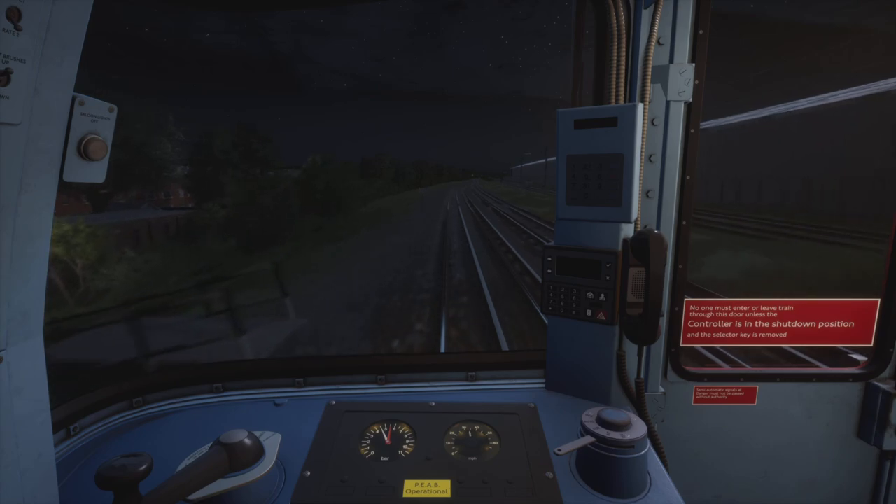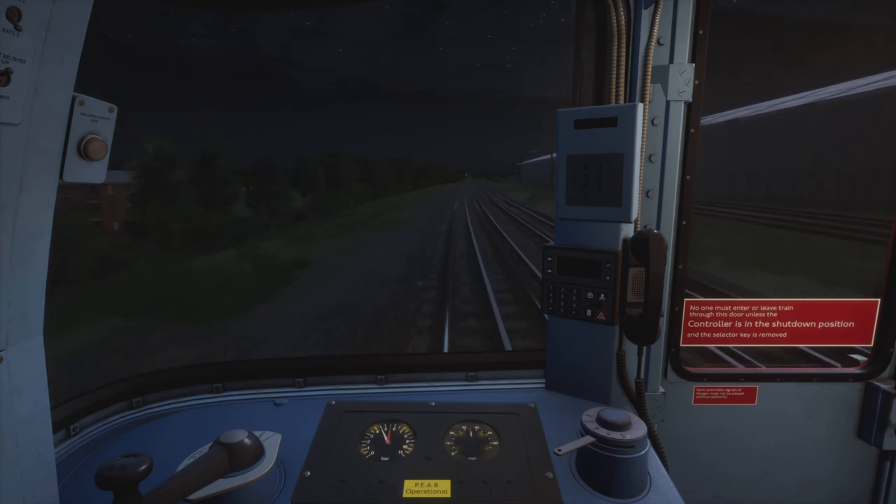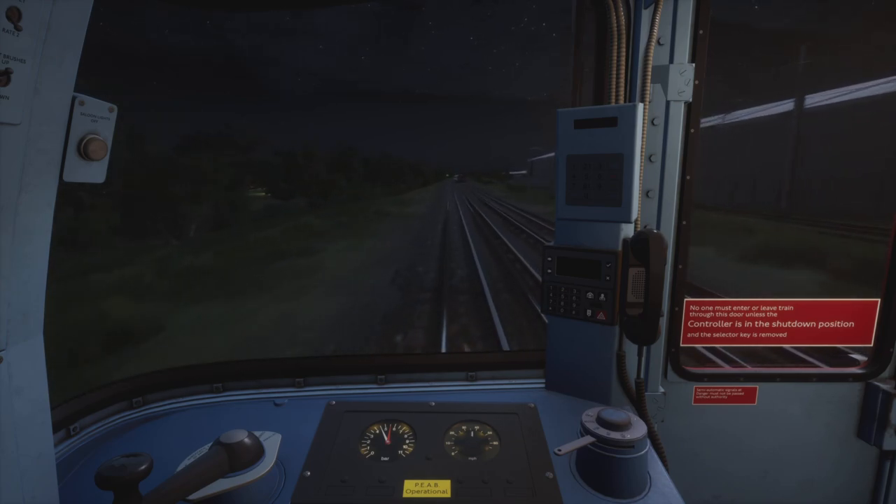Speed limit is still 45 miles an hour. It will be reducing to 30 between Harlesden and Kensal Green junction station.